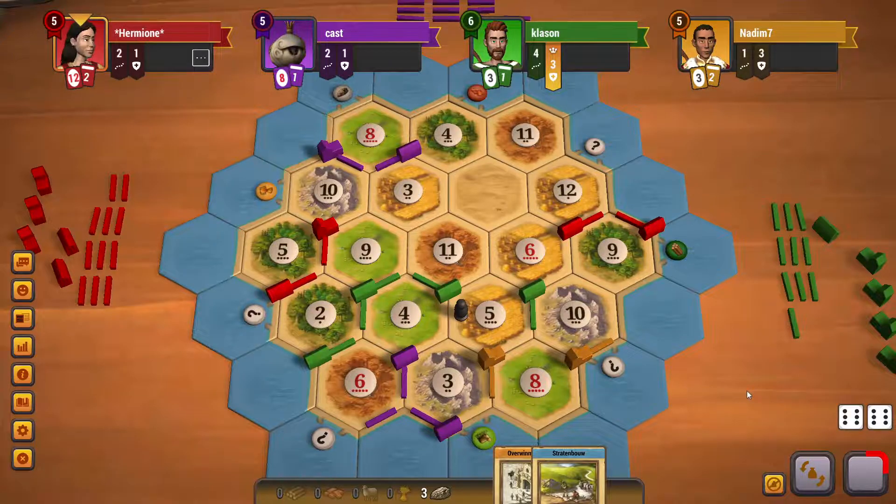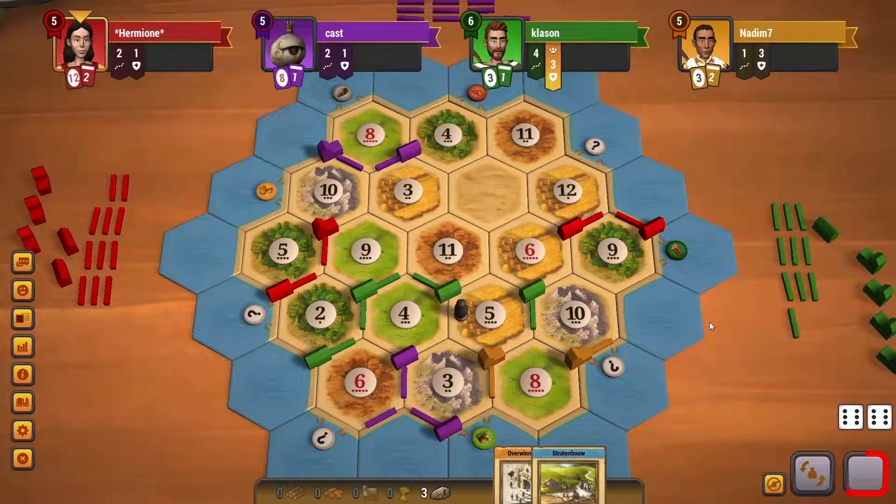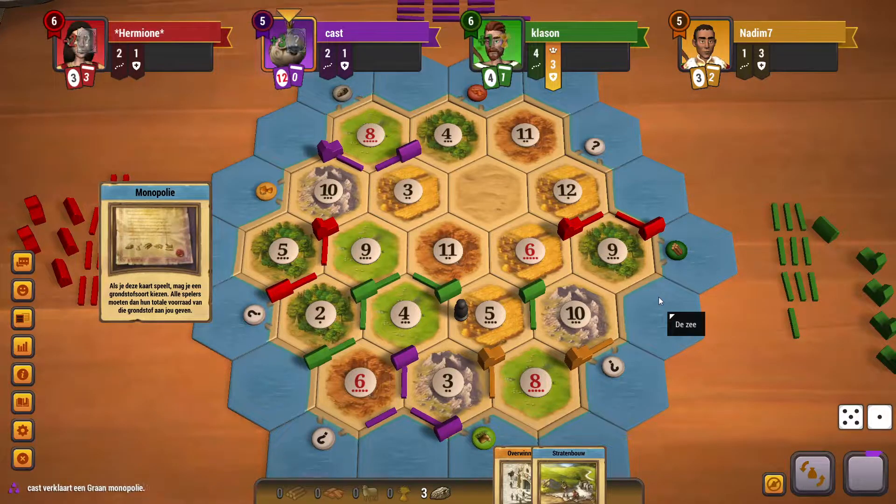I think we will lose now. Red is trying to get the longest road — she might be on ten points, because she might have two victory points. I think it was a mistake to build a city there; I could have bought a development card instead. That's a nice mono, but not for me — I don't get any cards anymore.